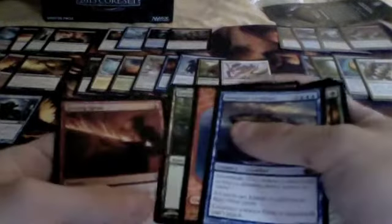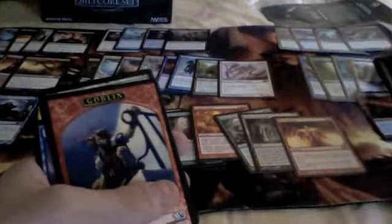Blood Reckoning, Flinthoof Boar, and Stormtide Leviathan, and a foil Searing Spear. I'm getting a crap ton of foils in this box. Phyrexian Hulk and Serra Avenger.